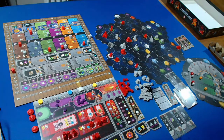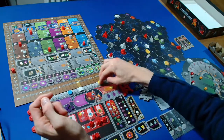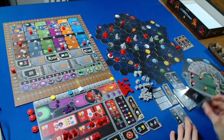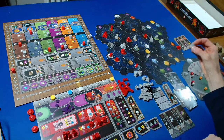I take a power QIC action, spending four power, to get seven credits - one, two, three, four, five, six, seven. The Automa takes a faction action. They're looking to upgrade a trading station - they don't have any left. So they look for a research lab into an academy, but have no research labs on the board. So they upgrade a trading station into a research lab.